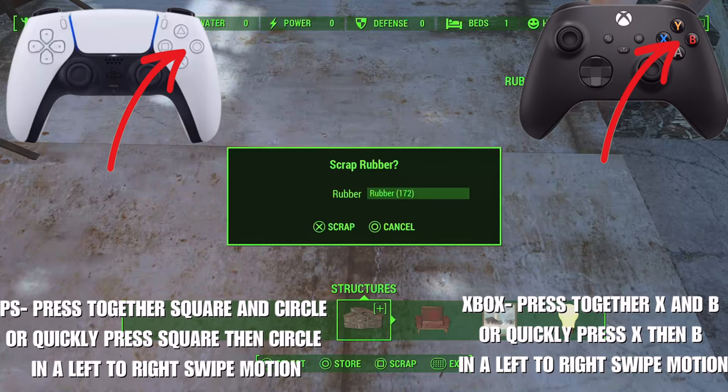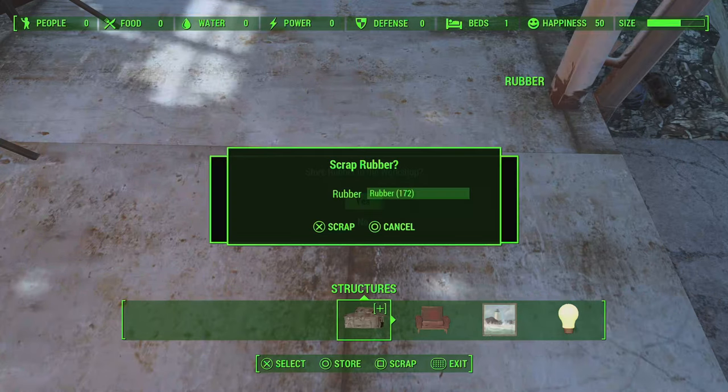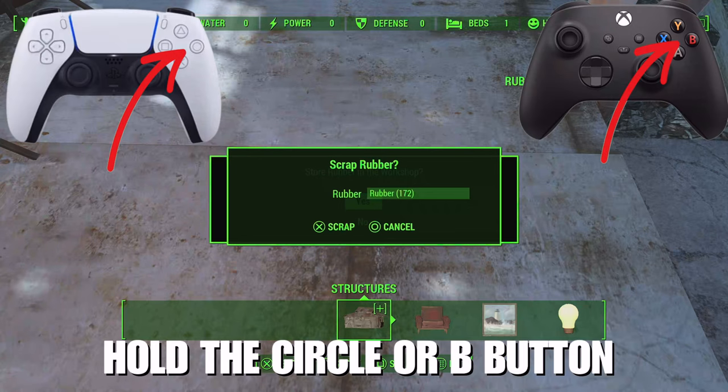Enter workshop mode. You'll be swiping from left to right, pressing the Square button followed by the Circle button on PlayStation. On Xbox, you'll be swiping across pressing the X button followed by the B button to bring up the two boxes overlapping on screen like this. As you press scrap, press the star button instantly one after the other, or together at the same time.